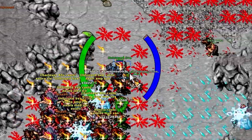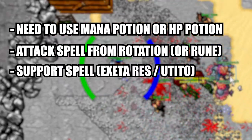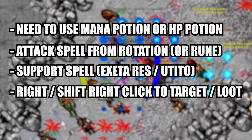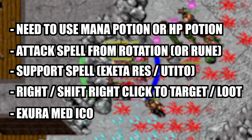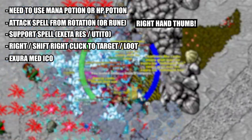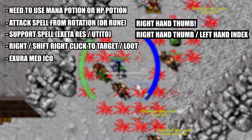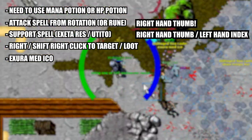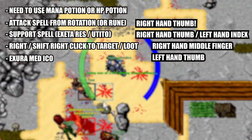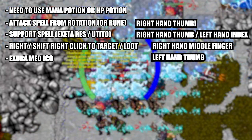Let me give you a detailed example. As a knight, I have to perform the following actions at the same time: use a mana or health potion, use an attack spell from my rotation, use a support spell like Exeterres or Ampres, right-click to change target or shift right-click to loot, and use Exura Medico. Here's how I manage it: for the attack spell I use the thumb of my right hand since my rotation is on my mouse. For support spells I use either my right thumb or the keyboard depending on the spell. For right-clicking I use my middle finger on my right hand. For Exura Medico I use the thumb of my left hand because I have Medico bound to spacebar — this way I can use it while moving and while performing my combo.